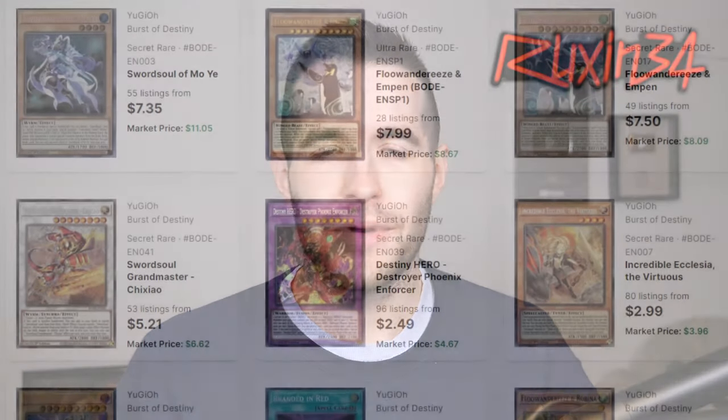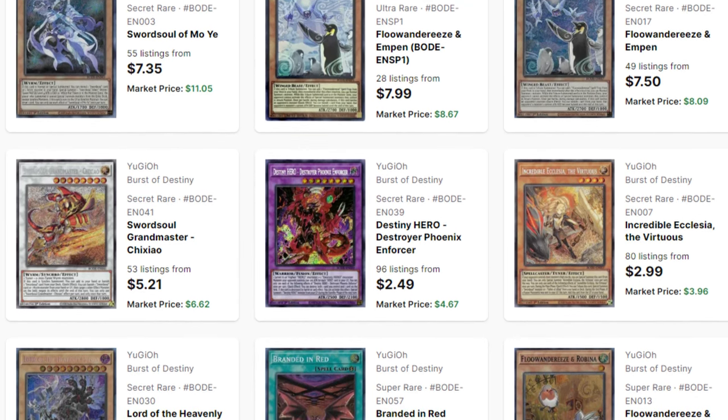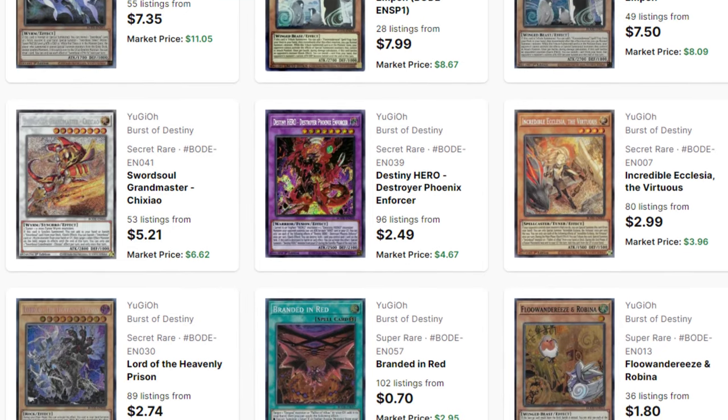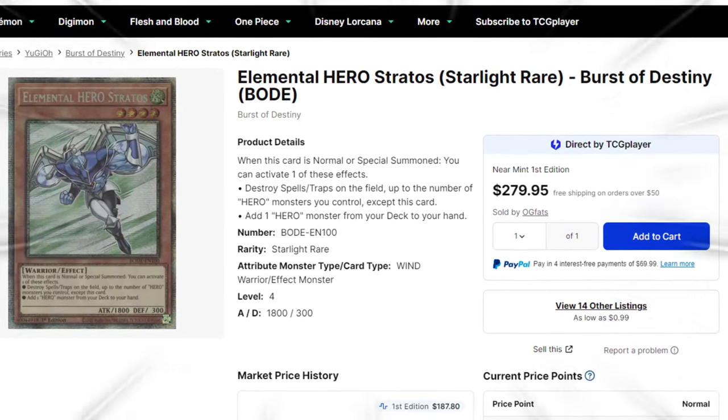If you take a look at the price guide, a lot of this stuff has been reprinted. There's a bunch of great cards in here, but the value isn't quite there anymore because of a lot of Megaton reprints, and some might have even been in Rarity Collection. The biggest stuff really is the ultra rares — there's a Flow Underies and Impin at like $9, an Emergence at $7, and the best secret is an $11 Sword Soul Moyu. Nothing super crazy, except that Starlight Stratos that we never pulled.